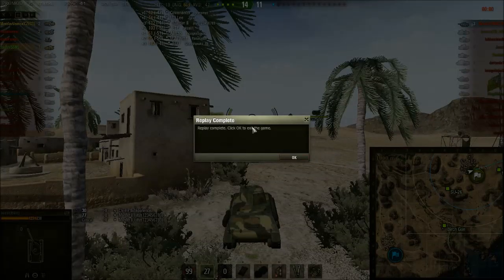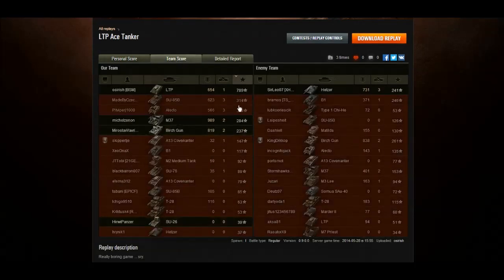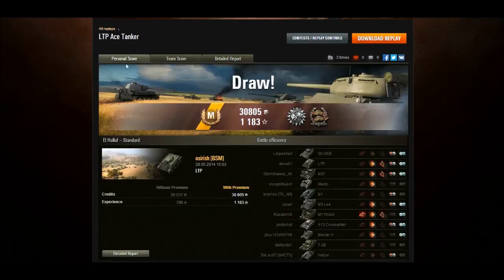A relatively average game in the LTP for a relatively average tank. Even though it wasn't a very special game, it was still an Ace Tanker — I got Patrol Duty and Confederate, so I got my full XP for the draw. The requirements for Ace Tanker were only 789 XP, 654 damage, and 1 kill. I spotted 7, damaged 7, destroyed 1, did 654 damage with 882 spotting damage.